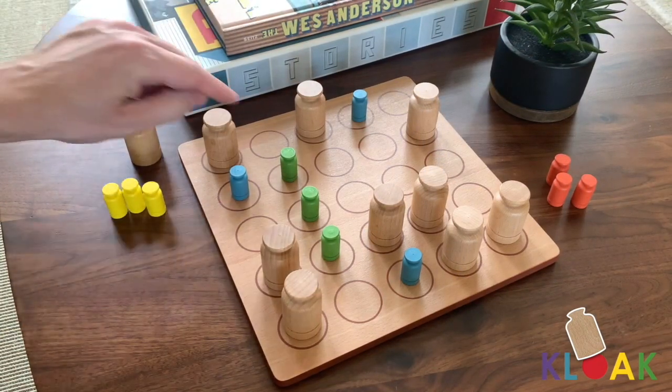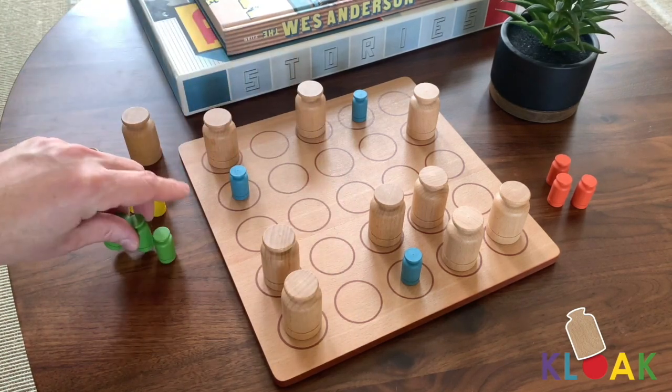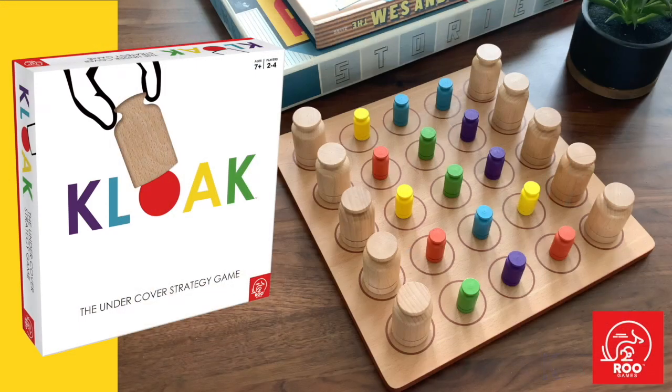Be first to align two sets of three small pieces of the same colour in a row and win. Cloak — the undercover strategy game.